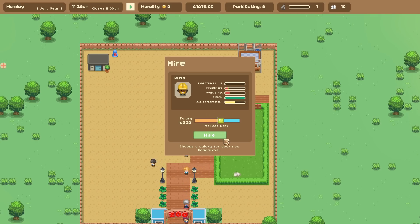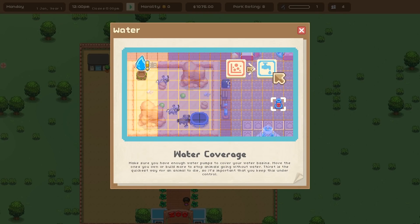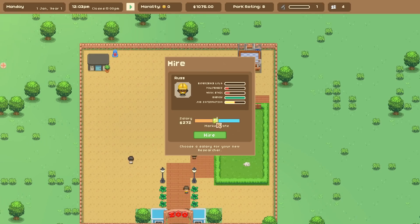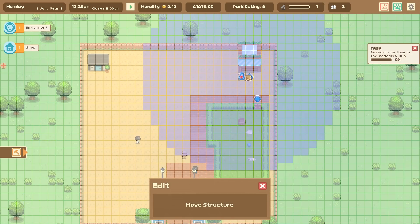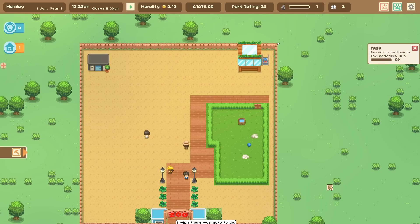We need to hire a researcher. Going a little above market rate at 300 a day. Interestingly, the more you pay them the more polite they become, and the less you pay, the ruder they get — but work ethic doesn't really change with pay. We get a water coverage warning: we need a water pump to cover the water basins. I move one next to the basin and now you can see the water filled up.